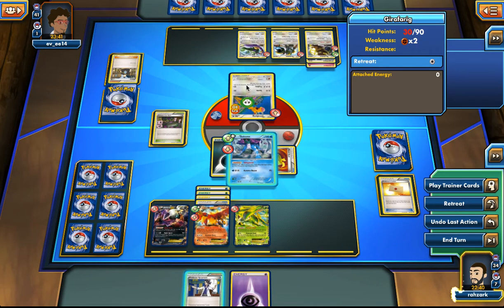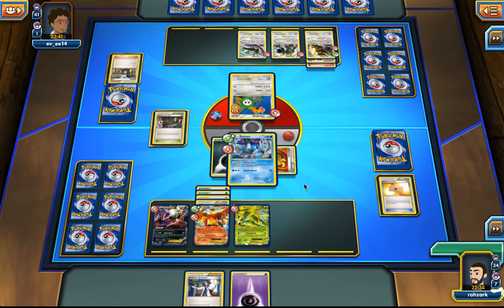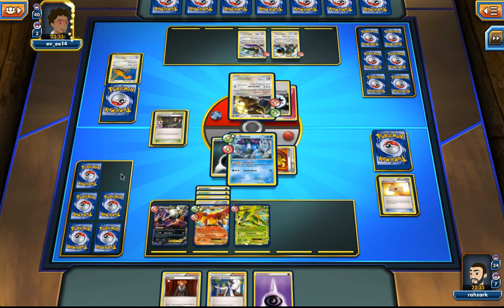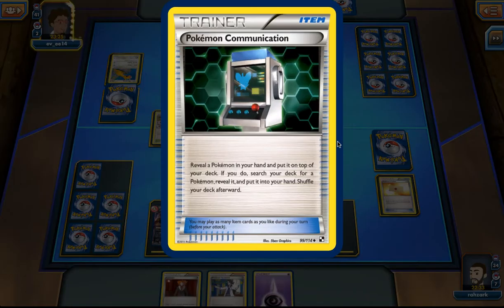I can also just let Girafarig die here, because why not — I already have the Suicune. Hopefully next turn we can grab those extra 20 damage to kill this Unfezant, using the Psychic energy we have in hand. There's an Espeon — what is this? So it trades: it grabs a Pokémon and puts another Pokémon on top of your deck, then you shuffle the deck. So we switch the Espeon for the Mewtwo it seems.